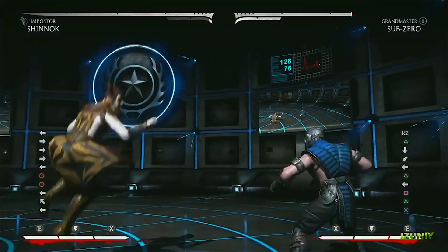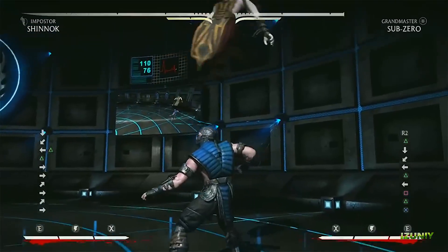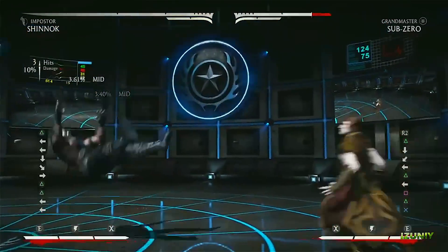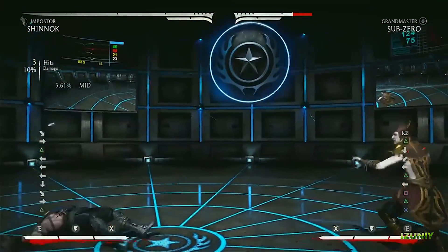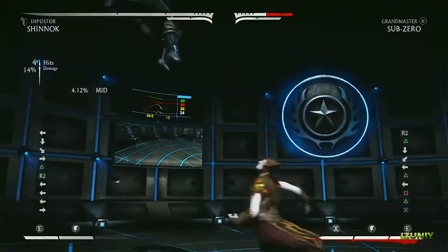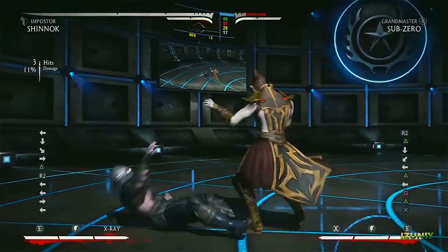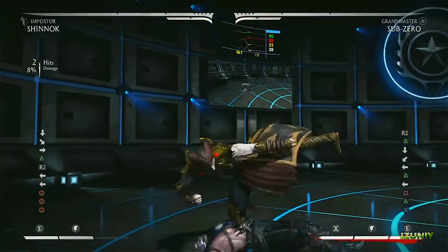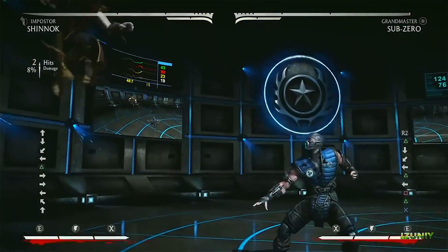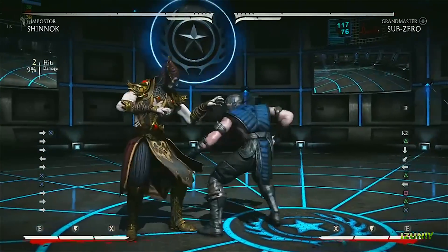He also has this triple ground blast which hits three different ranges. It always does all three blasts — it's more meant to pause your opponent. You can enhance this move after it hits on each hit. You can do the second one and enhance it, or just the first one and enhance it. So if somebody's blocking it, you can trick them and increase the damage coming out. And then there's a big shoulder rush — which wizards are known for shoulder rush.